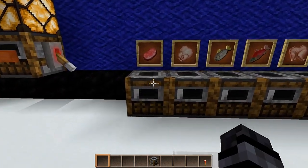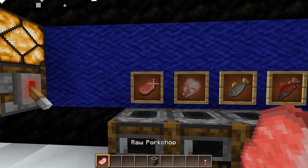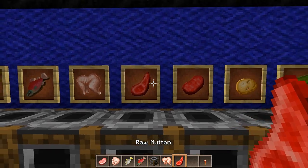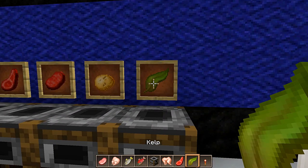Now let's move on to all the things that you can actually cook with a smoker. We have the raw pork chop, chicken, fish, salmon, rabbit, mutton, beef, potato, and kelp.